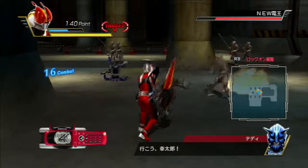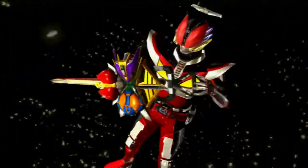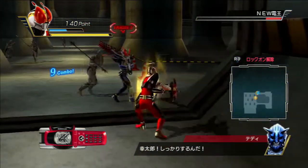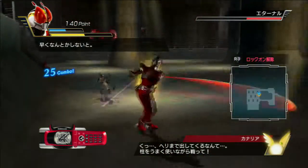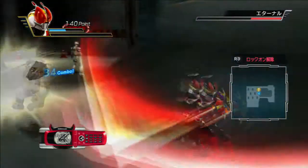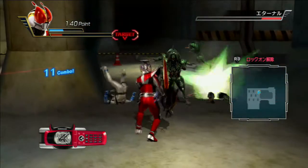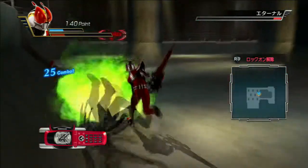Den-O, eat your heart out! I'm playing liner form in the game. It's kind of hard to control because Kultero is a little bit on the slow side, but I figured it out. I went right through all of Eternal's slashes and made him look like a chump.